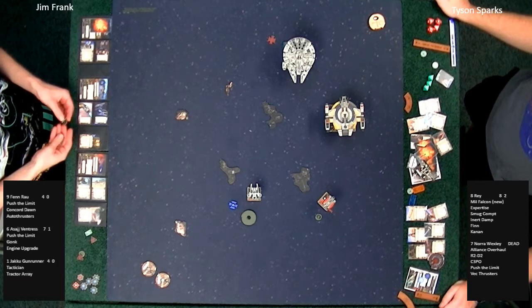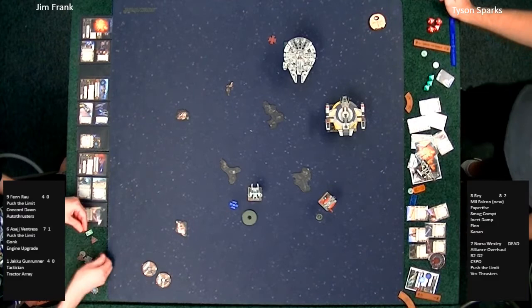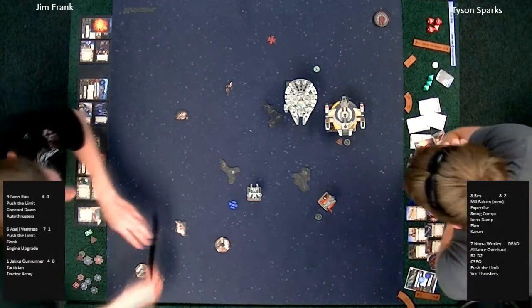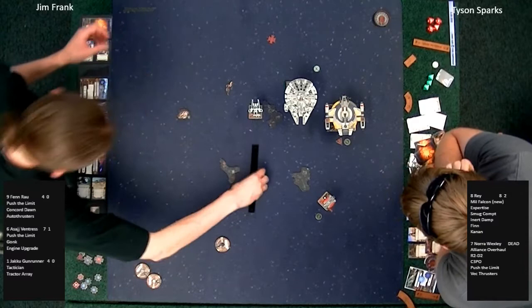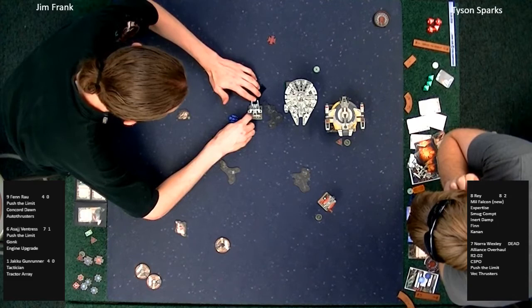Asajj Ventress with a green maneuver to clear the previous turn's stress. Jim Frank immediately picks it up — looks like he's going to Push the Limit again. Gonk and push to focus. That gonk charged the battery — the gonk battery was empty, so now we have one charge. Fen Rau going crazy fast — I'm reminded of my love of Sun Fac. In some combination of boost and barrel roll, he's going to have an arc on Rey.